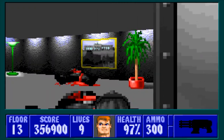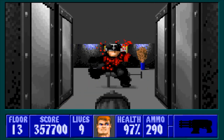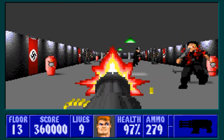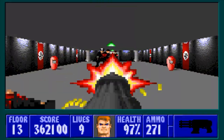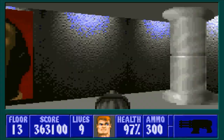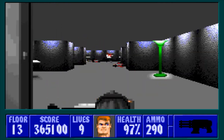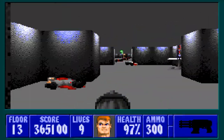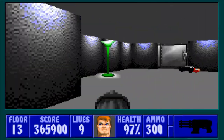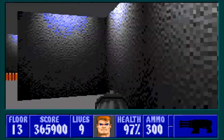A lot of these rooms are pretty much empty aside from just one guy or one treasure item. Out here we have a bunch of SS - they are no match for the chaingun, they'll go right down. Nice, two for one there, and don't forget about this guy around the corner.